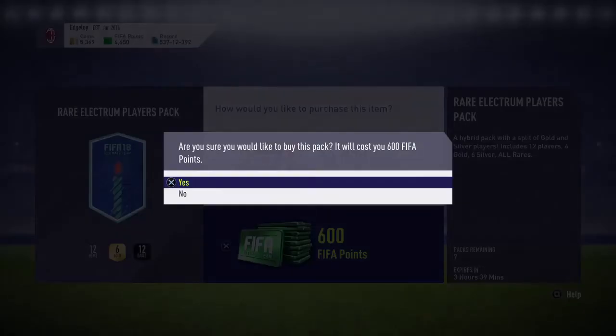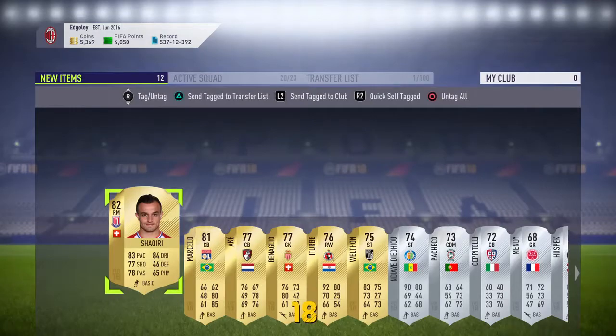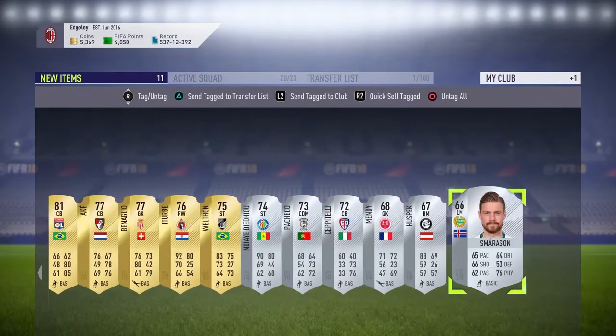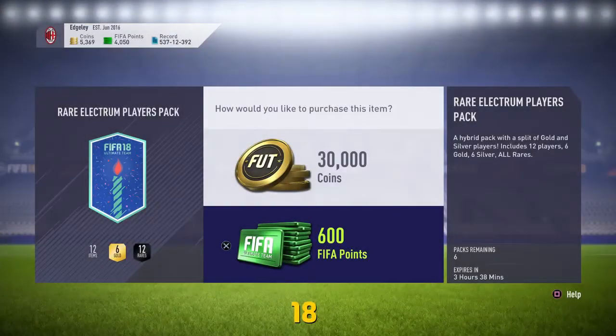We're going to go straight into this first pack and hopefully we can get someone good. First pack, no board, we'll just skip past that. We've got Shaqiri - he could be used in an SBC because I'm doing the Icon SBC again. There'll be another video out about that shortly. I'm making another Icon pack at the moment so that video will be coming out shortly for you.